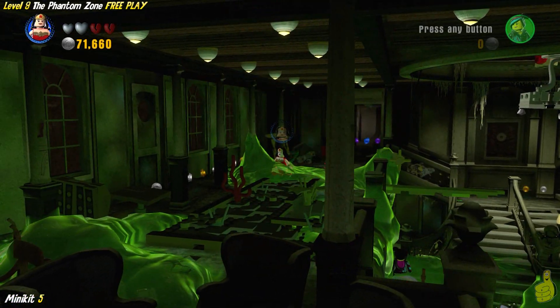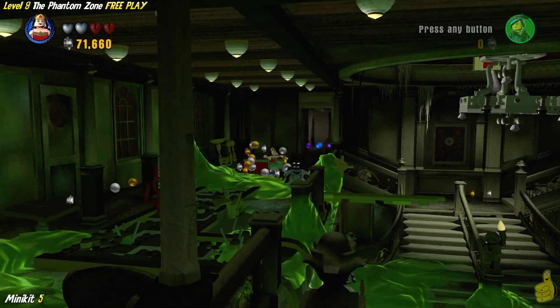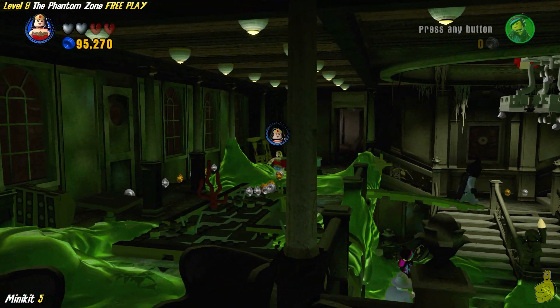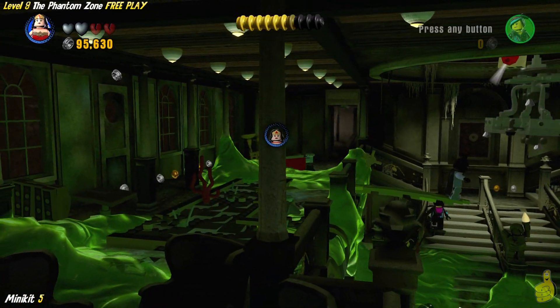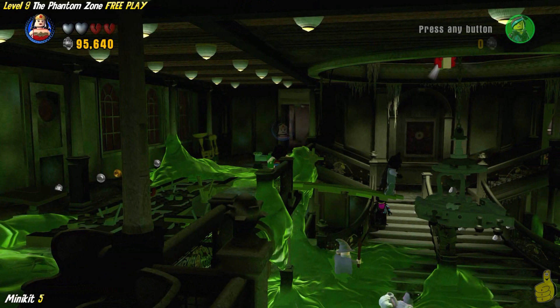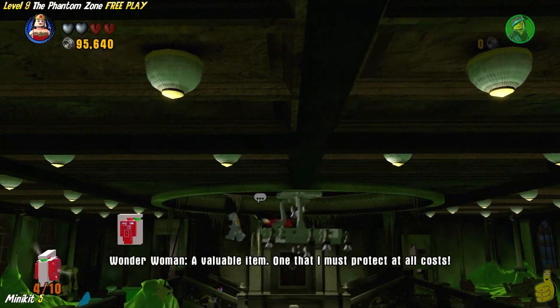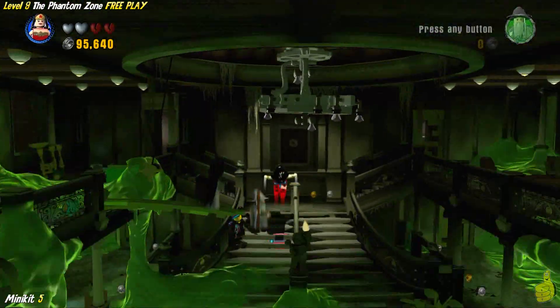Once you get inside, you have to get up and around on the left-hand side. We've freed up some studage in the back, so feel free to grab those. Most importantly, build up the pieces into a lever and spin this lever around from the green side — that lowers the chandelier. A flying character certainly helps here but is not required. It is time-based, so you might almost want to have somebody waiting there if you don't have a flying character.